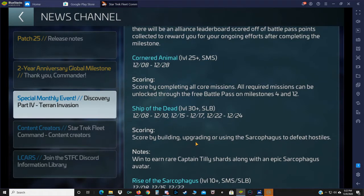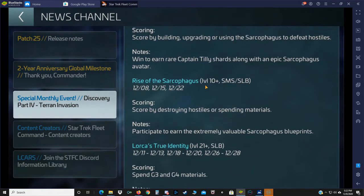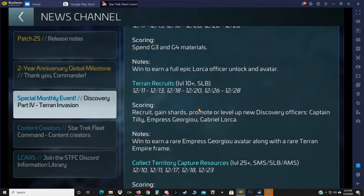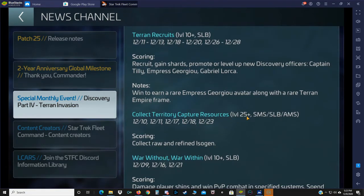Score by upgrading, building, or using the Sarcophagus to defeat hostiles. When you complete this, you earn rare Captain Tilly shards along with an epic Sarcophagus avatar. 'Rise of the Sarcophagus' is for level 10 plus with a solo milestone and solo leaderboard on the 8th, 15th, and 22nd — score by destroying hostiles or spending materials. Participate to earn extremely valuable Sarcophagus blueprints. 'Lorca's True Identity' looks like another auction-style event where you spend G3 and G4 materials to earn a full epic Lorca officer unlock and avatar, running the 11th through the 13th, 18th through the 20th, and 26th through the 28th.